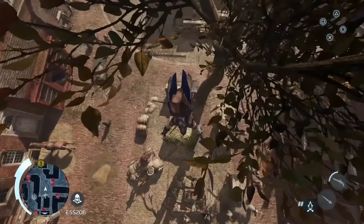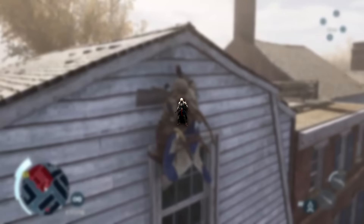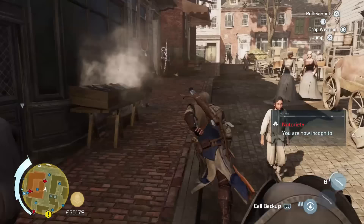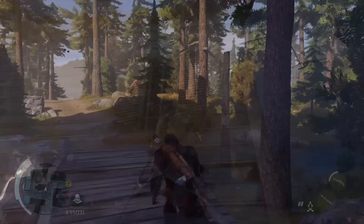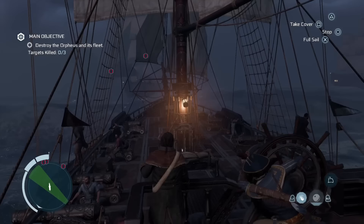Assassin's Creed 3's setting is one of the most unique and interesting in the series. Set in colonial America during the tumultuous years leading up to the American Revolution, AC3 puts us in the shoes of Connor, a half-English, half-Native American assassin caught up in the struggle between the American colonists and the British Empire. One of the things I liked about AC3's setting is the sheer scope and scale — from the crowded streets of Boston to the dense forests of upstate New York. Whether you're climbing the towering buildings of New York City, stalking deer through the woods, or navigating the treacherous waters of the Atlantic Ocean, there was always something new to discover.